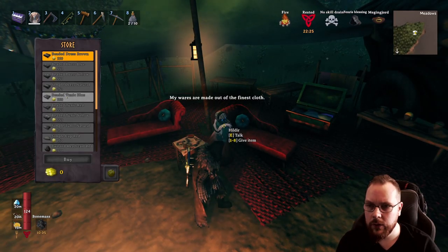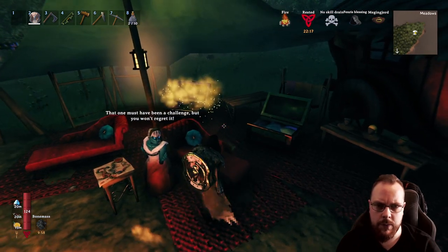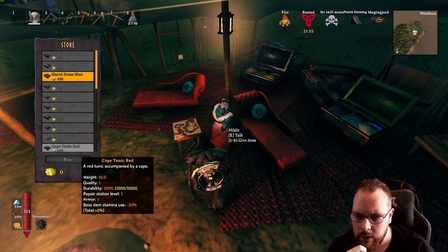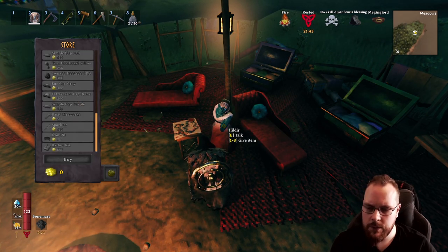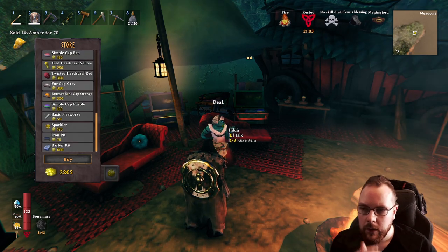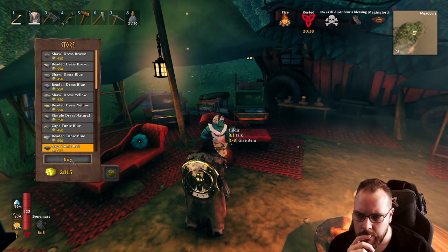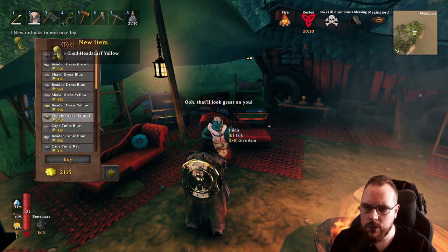Greetings, viking. So here we have the beaded stuff, nothing more than that. There's only one more and that is the smoldering tomb - howling tomb, seal tomb, smoldering tomb. Cape tunic red - a red tunic accompanied by a cape? That sounds interesting, but yeah it is just cosmetics. Let's spend more money. Tied headscarf yellow - that's interesting. Shoal dress. Let's buy one of those, let's buy a cape tunic, and maybe tied headscarf. That should be everything new.